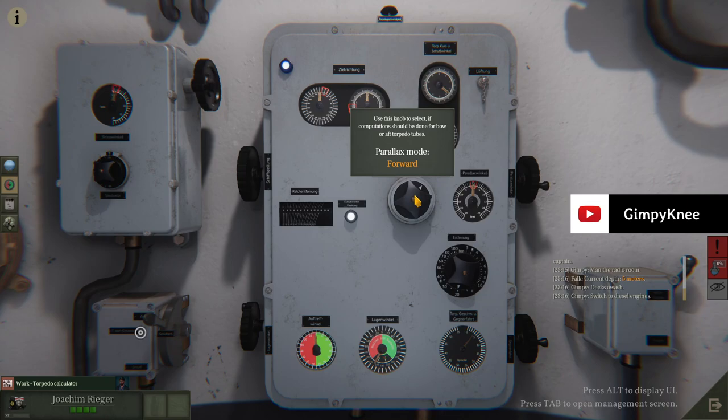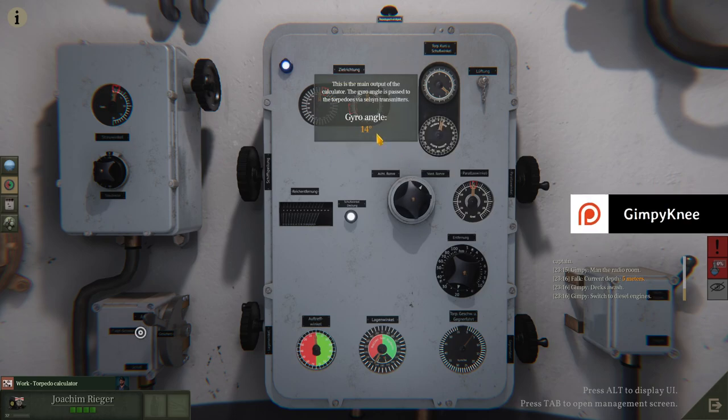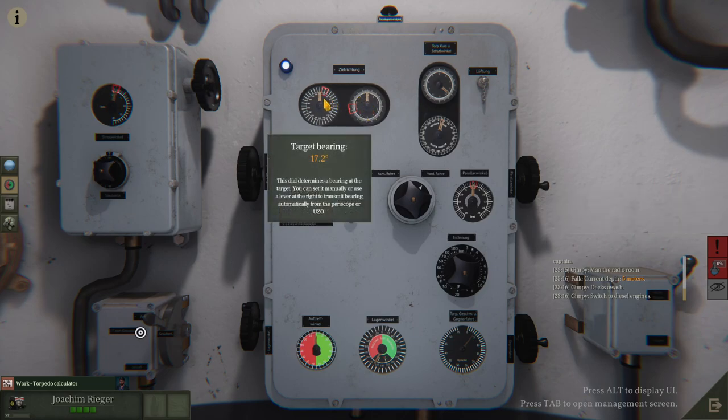This is not selected — computation should be done for four or half torpedo tubes, forward. Dials and knobs. Target bearing: 17 degrees. This dial determines the bearing of the target. You can set it manually or use a lever at the right to transmit bearing automatically from the periscope or using UCO.